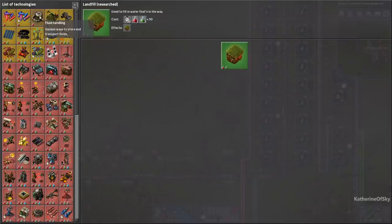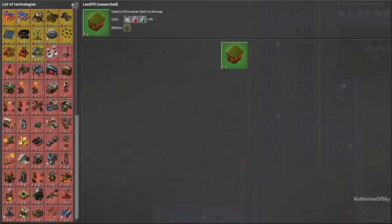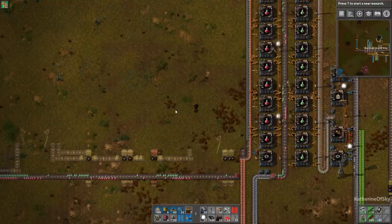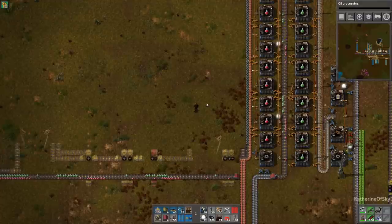First let's start researching oil because blue science requires it. Let's find science pack three — it's with advanced electronics. To make a science pack three we're going to need advanced circuits, which require a new ingredient called plastic bars, and plastic is made from oil. So I'd like to start with advanced electronics. Actually we need oil processing first, so let's start on that right now.